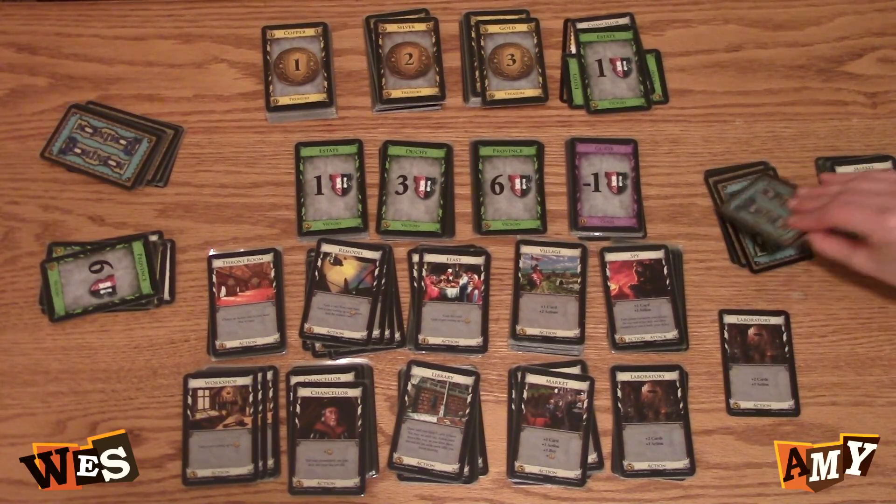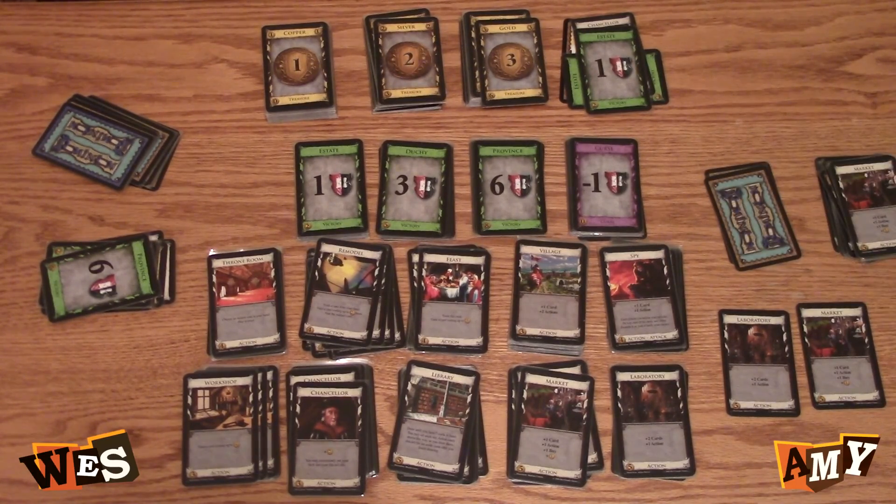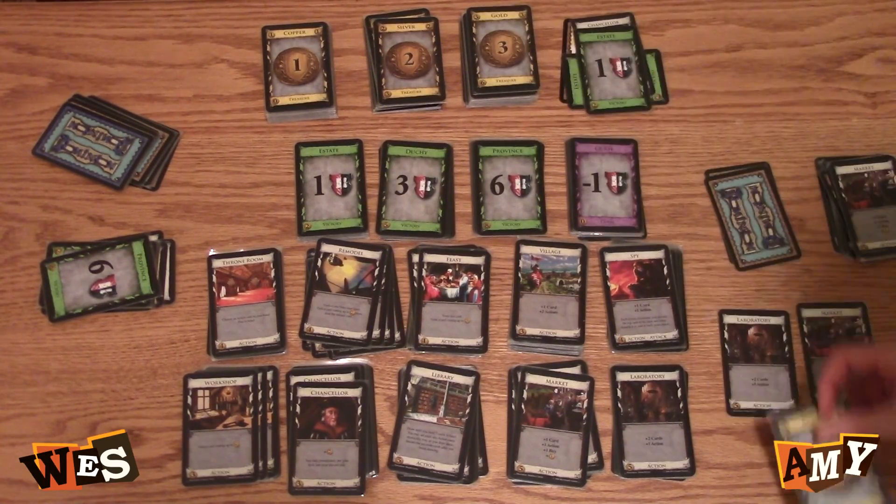I'm gonna play my laboratory — two cards, plus an action. Play my market — one card, I don't have any more actions. But I have two buys and one, three, five, six, seven, eight, nine, ten, eleven. I'm gonna buy a gold. You have two buys and eleven? And a market.